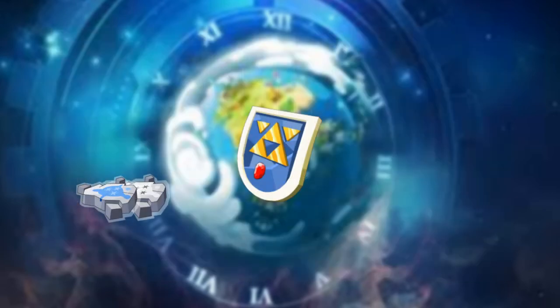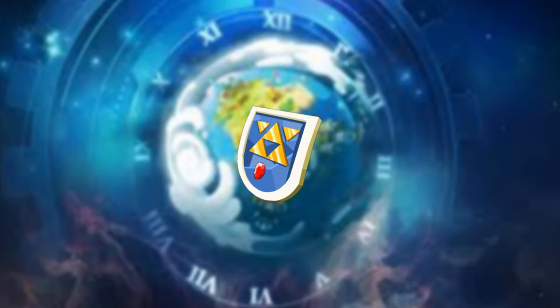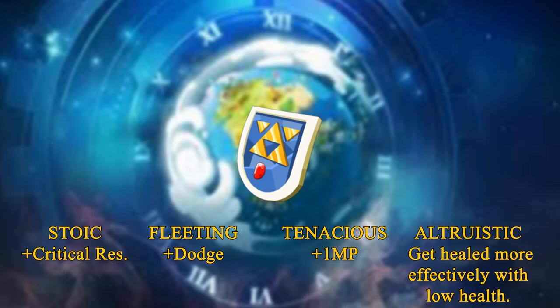Shields are really focused on defensive stats like Vitality, Resist, AP/MP Reduction and Parry, Heals, Lock and Dodge, Initiative, and some even give range and summons. But their big thing is their passive ability. Depending on the specific shield, it can have one of four passive abilities: the Stoic shield gives you critical resistance when hit with a critical attack; the Fleeting shield gives you dodge when hit in combat; the Tenacious shield gives you an MP whenever you are moved by an enemy pull or push; and the Altruistic shield makes heals more effective when your health is low. All of these trigger during the actual fight. It's always a good idea to have a shield whether you're doing PvP or PvM.